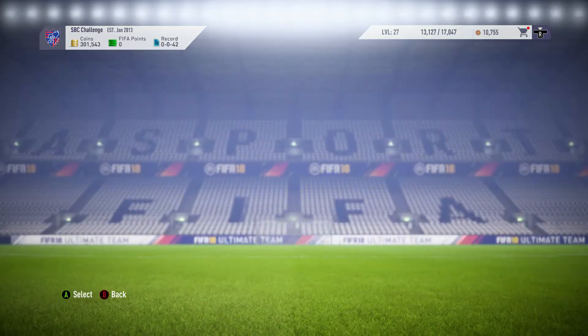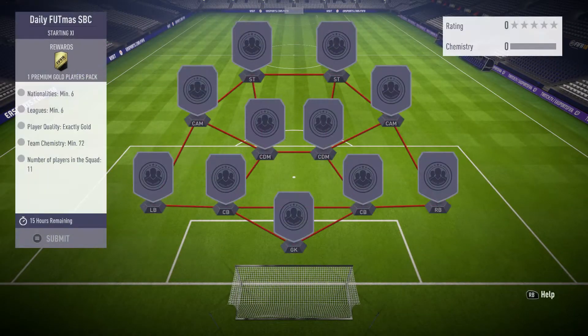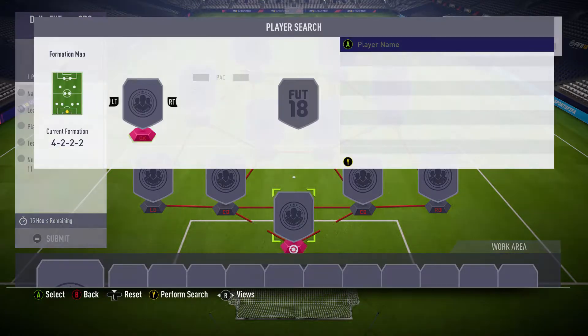Welcome back to another daily fitness squad builder. If we jump over to the requirements, we need a minimum of six nationalities and six leagues, everyone has to be gold, and we need 72 chemistry.